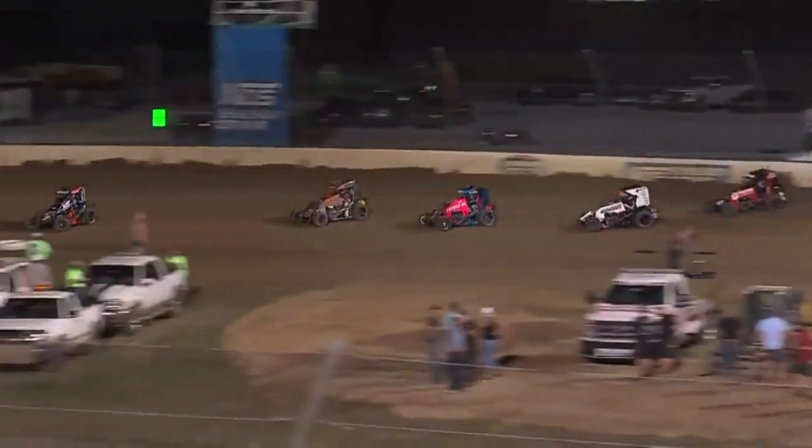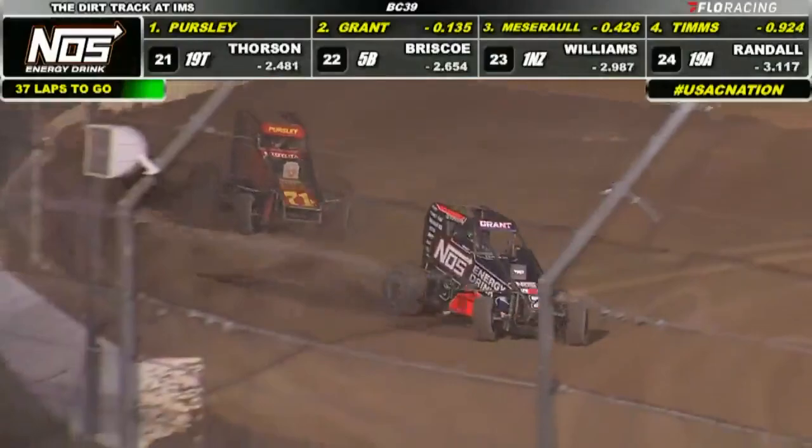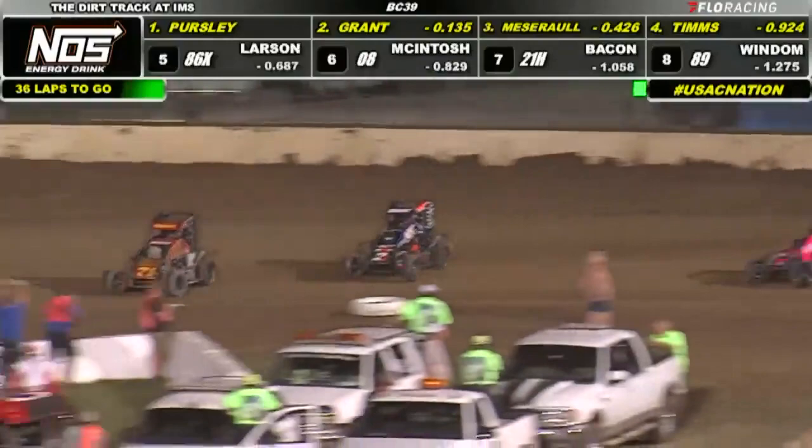Kyle Larson goes right to work from fifth place on the restart, trying to work around the high side. His first opponent is going to be 85T, his teammate Ryan Tibbs. Larson now looking to the inside — it's been a good event for Ryan Tibbs. And we've got a battle up front: Jason Persley working down at the bottom, Justin Grant working the high side, and here comes Thomas Mesroth.